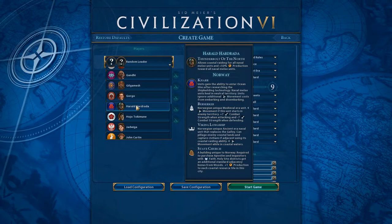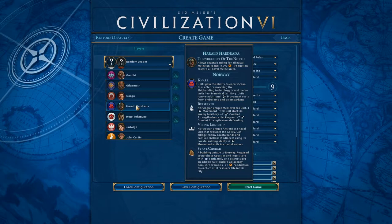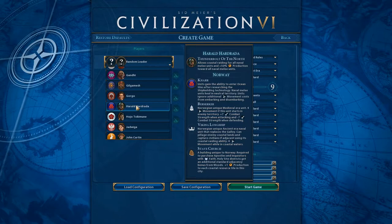He also gets Gnar, which gives units the ability to enter ocean tiles after researching the shipbuilding technology. Naval melee units heal in neutral territory, and units ignore additional movement costs from embarking and disembarking.